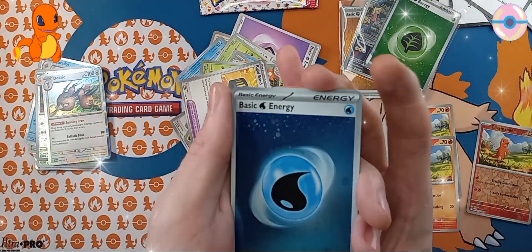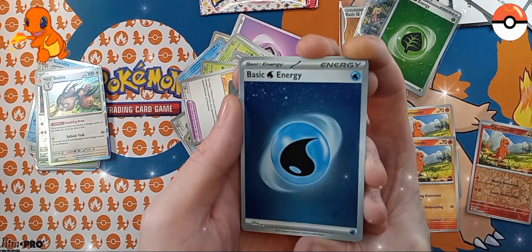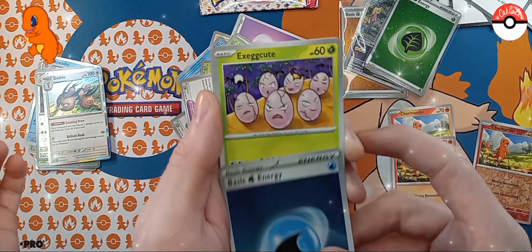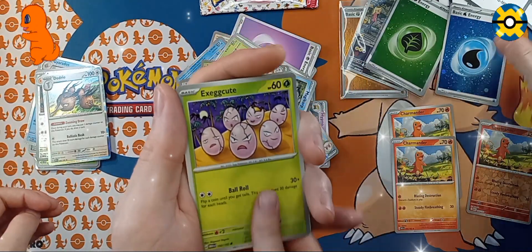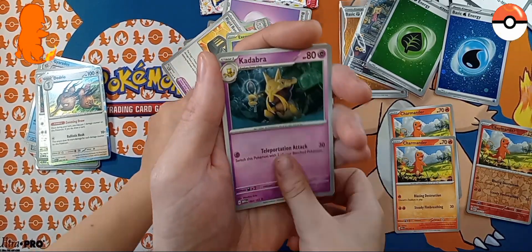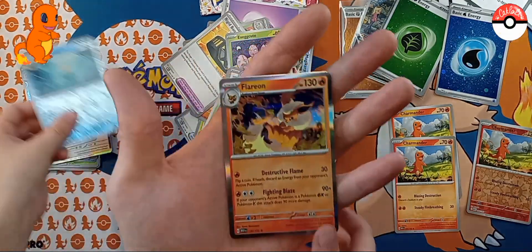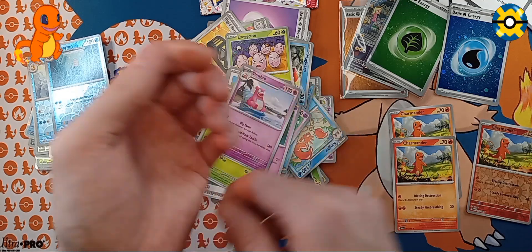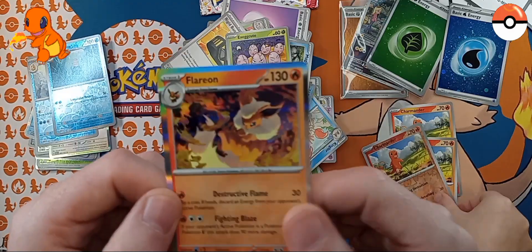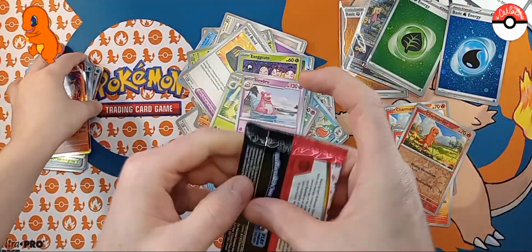Is it a Cosmo? Oh, it is too! A water energy. I can see one swirl right here. Alright, that's nice. We got Exegcute, Clefairy, Machop, Porygon, Kadabra, Ivysaur, Slowbro, Golduck, Omanyte, and... Daddy's favorite Eeveelution! I love that, it looks so nice, that is beautiful. It's my favorite Pokemon too.